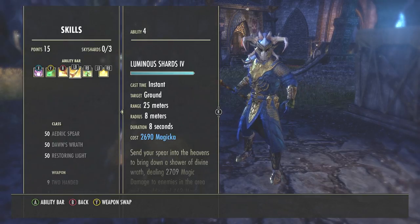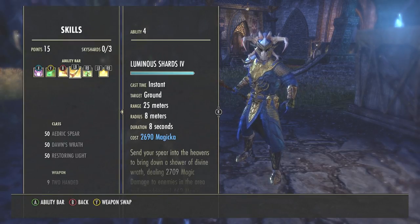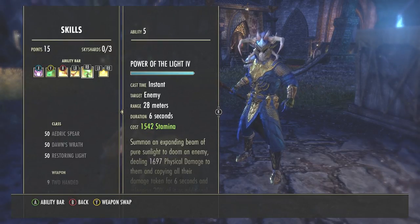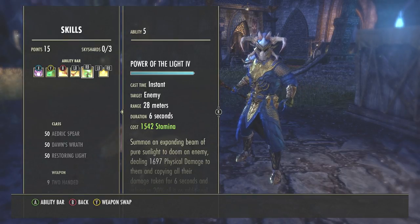Luminous Shards is my morph of Luminous Spear — you throw it up in the air and pull it near your tank or anybody that needs magicka or stamina. They can synergize it to get magicka and stamina back, or you can use it for area-of-effect damage by repeatedly placing it on top of enemies. Power of the Light is my last ability — a stamina ability producing a big gold beam above an enemy's head that drains their damage, increases DPS and tank damage against that enemy, and in its final seconds causes a magical detonation dealing massive damage, nine times out of ten killing them outright.